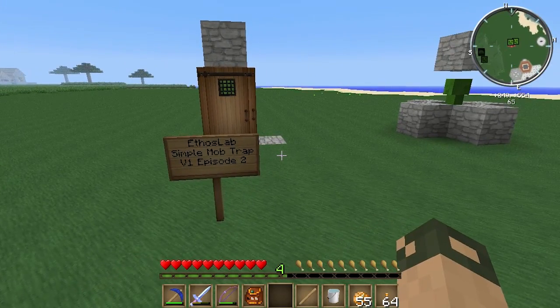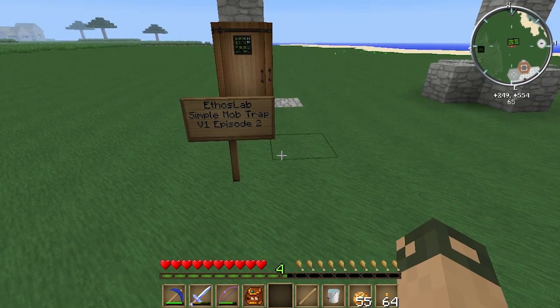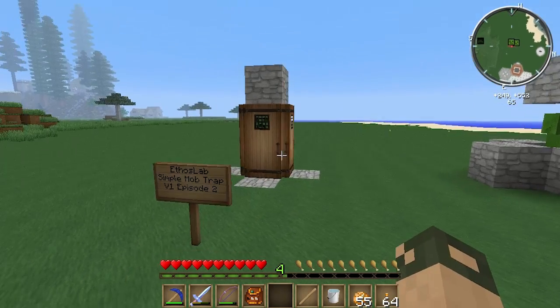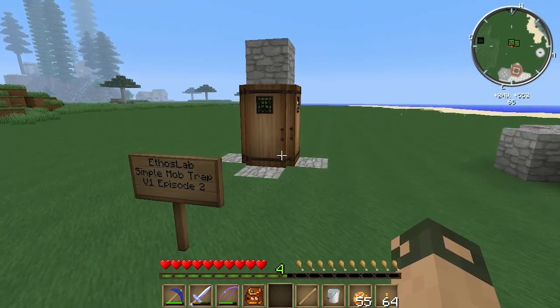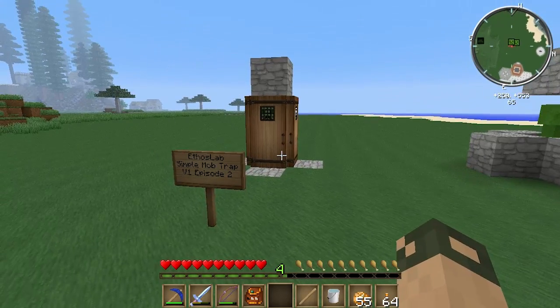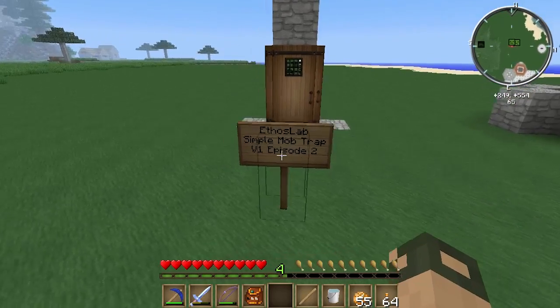This one here is the Etho's Lab Simple Mob Trap Version 1. He first aired this in Episode 2, and it consists of four doors with a pressure plate in the center, and it allows you to capture a mob just basically by accident.